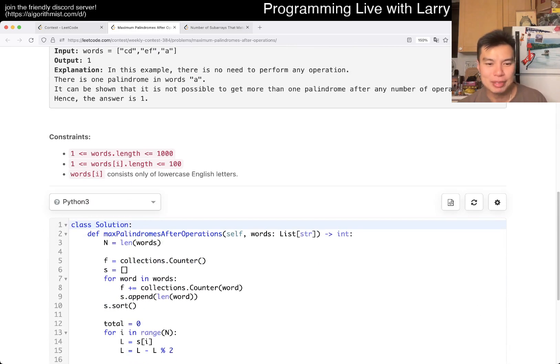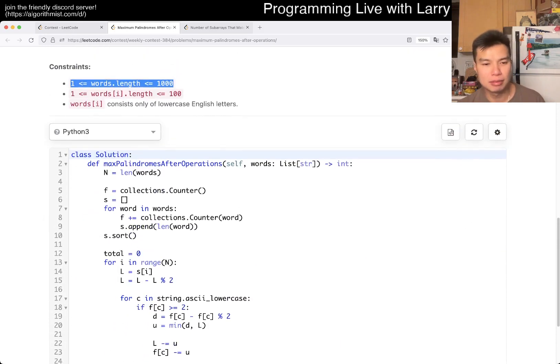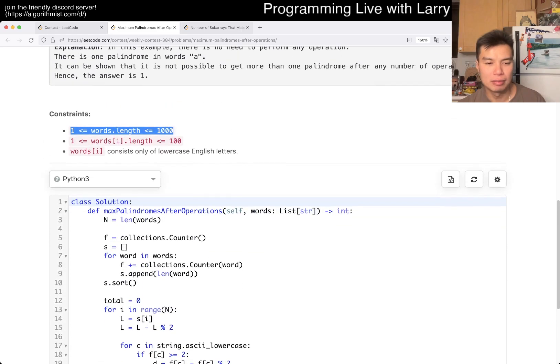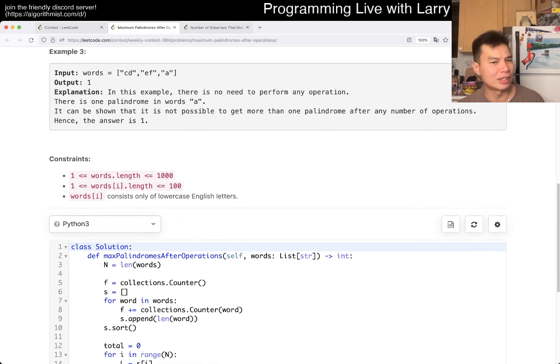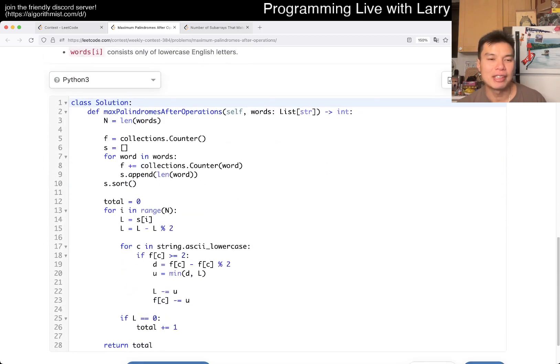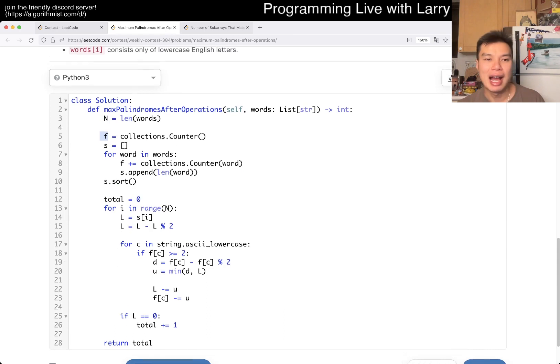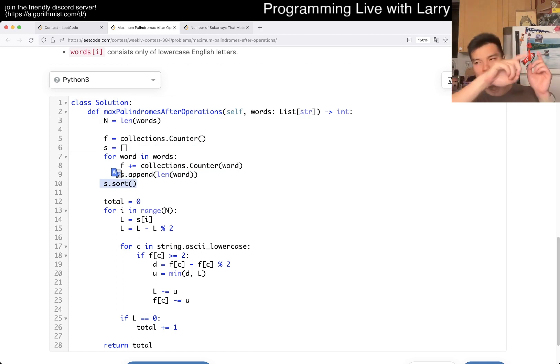One thing that threw me off a little bit is that N is equal to 1,000. We'll go over the complexity in a second, but I thought maybe we have to do something N-squared, and that's the only thing that slowed me down. So here, F is a frequency bag — for each word we put them in a bag and collect all of them. F can have at most 26 unique characters since it's only lowercase. S contains the lengths of all the words, and then we sort them so we get the smallest number first.